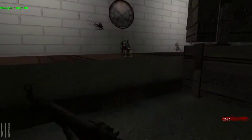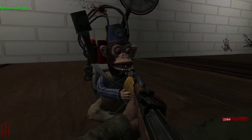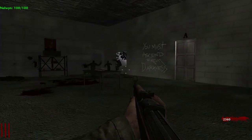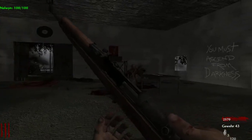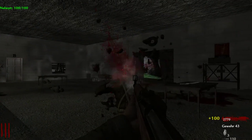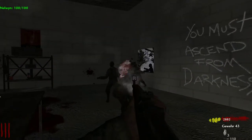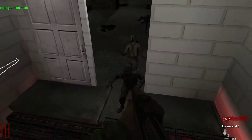I'll show you this thing too - a little easter egg. There's a monkey here. Alright, it's time to get out of here. I'm gonna go straight to level 5.